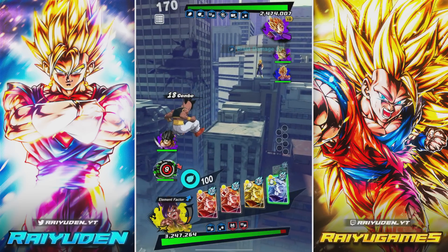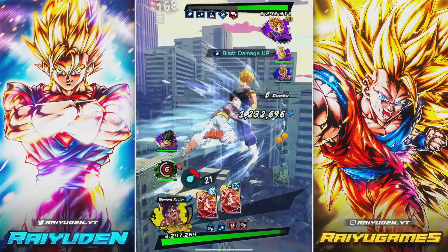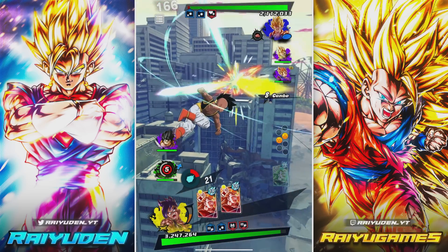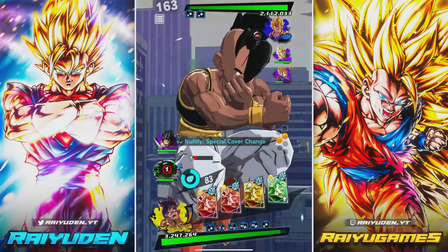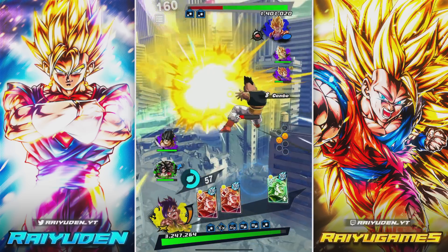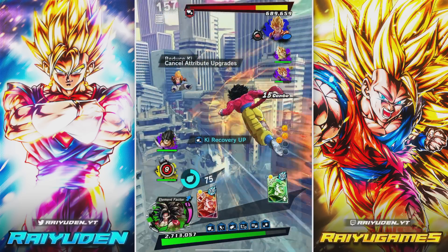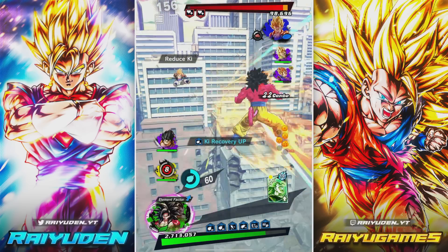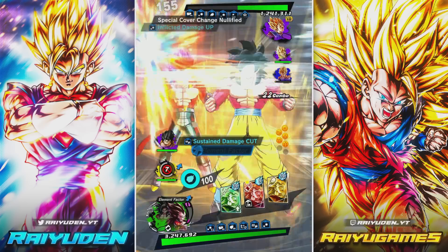I need a barrier? I got something for you — here's a barrier. Yeah, that is a lot of damage, holy crap. Listen, if you don't want to attack, then I will go ahead and do that for you. Look at that — another green card! They love to see it. Oh my god, another green card yet again.